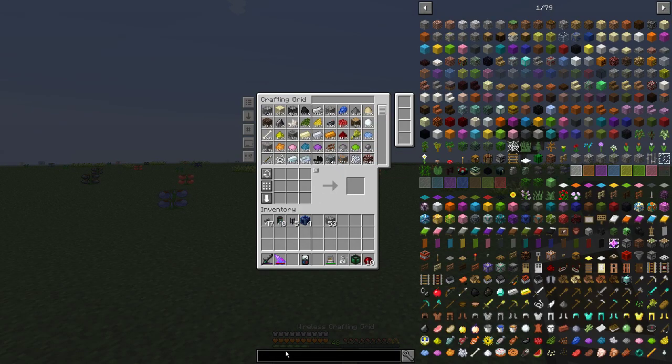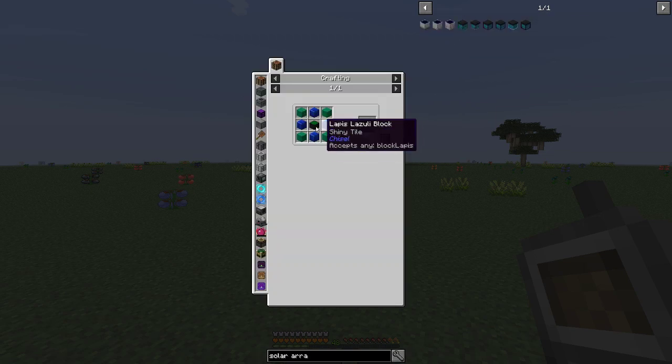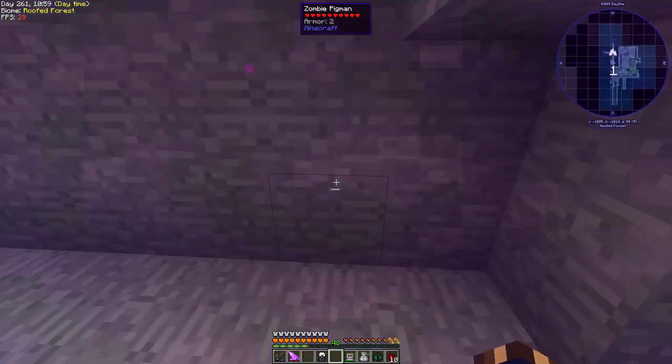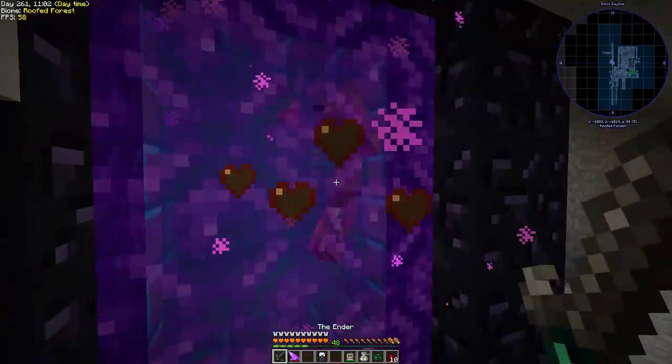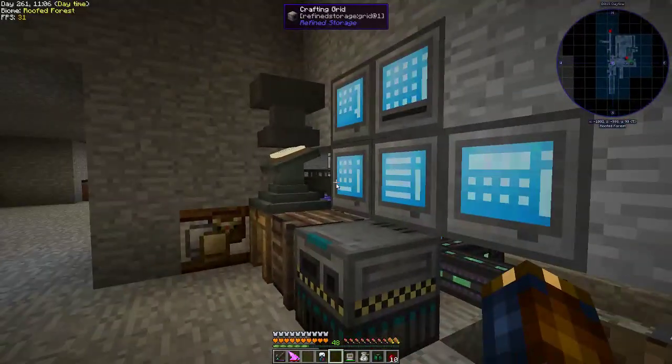Now the main goal: building a solar array from Environmental Tech. I need a solar cell — the litharite version because it's cheapest. I went to autocraft a galactic cell but that defeats the purpose of using the cheap version, so I went back. I stopped caring about killing the mobs here because they're annoying.